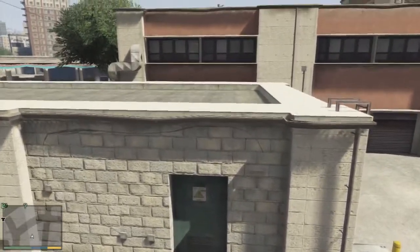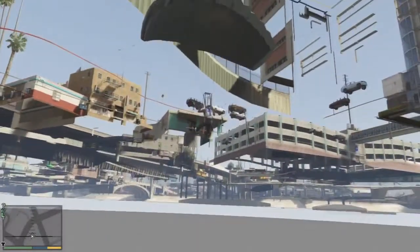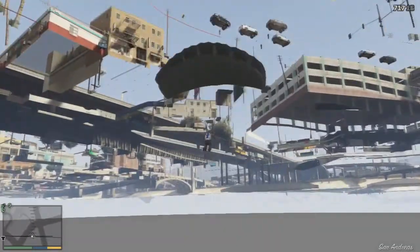Now, you can't walk or nothing, you start falling right away, but if you have a parachute, you can skydive and float under the map for a while.